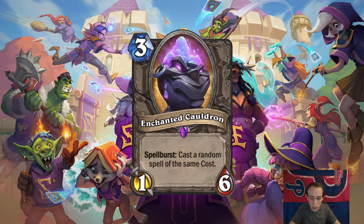Enchanted Cauldron. 3-mana 1-6. Spellburst: cast a random spell of the same cost. Random with a bit of manipulation is usually fun, and the fact that it's a 1-6 is interesting — if you cast a buff spell on this, that could actually be pretty good. But I guess it would be from the pool of all spells, not just your class. This is probably even still too random, even with the stipulation that it's the same cost as the spell you cast. I think this probably won't see play, but it will be fun.